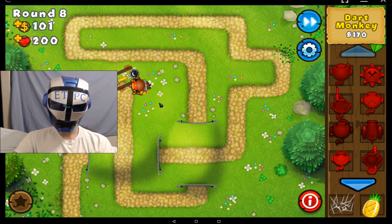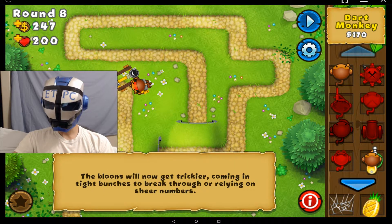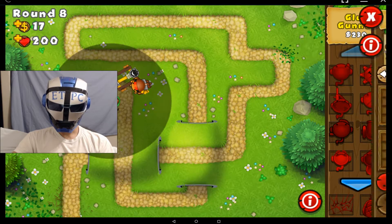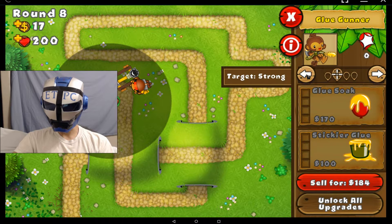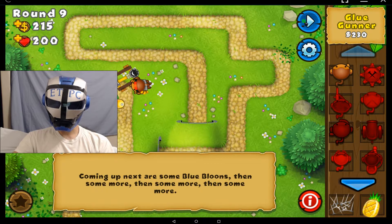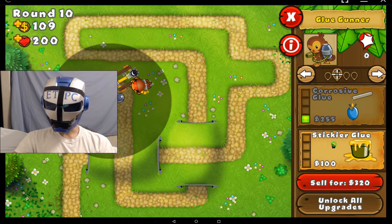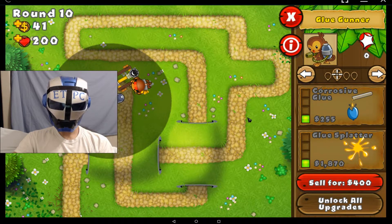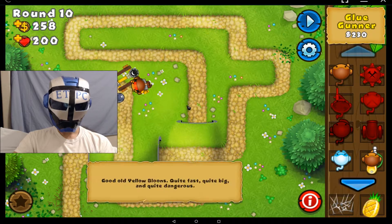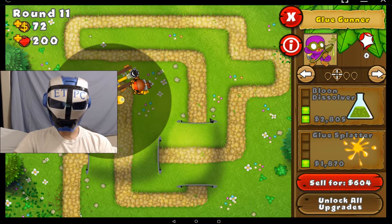We haven't unlocked the other one. Let's get a glue soaker in there. I like to set the glue soakers to a strong target. If you do the weak ones, then a ceramic or a balloon in the later levels might get by you — it'll just shoot a red one instead. Let's get some stickier glue, which allows the glue to stick through levels after it pops. Round 11 already.